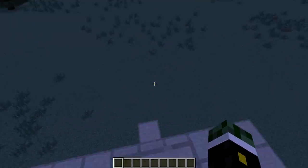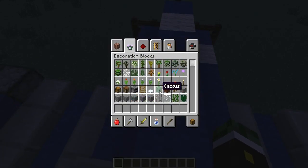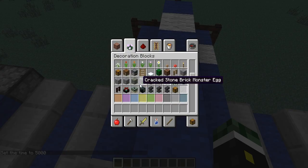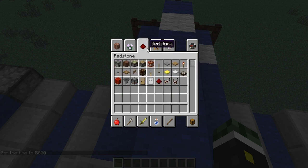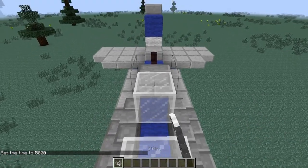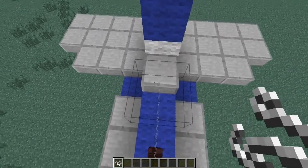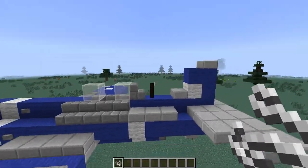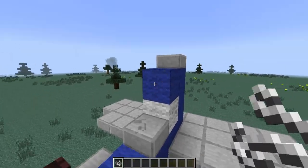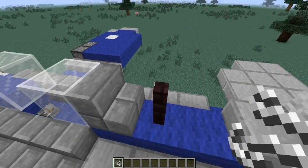For now, I think this looks very good. Let's add some string here — material string. Now, that string looks very good. Trying to make it... you know how they have those wires that go from there to here, or behind here? That's what I'm trying to go for.